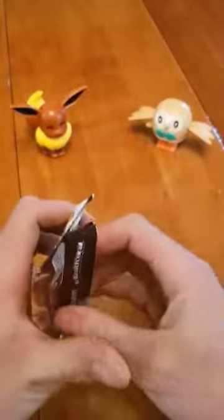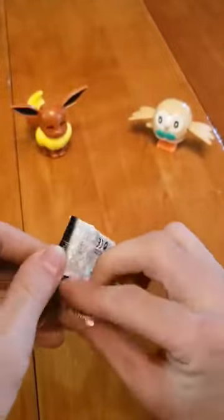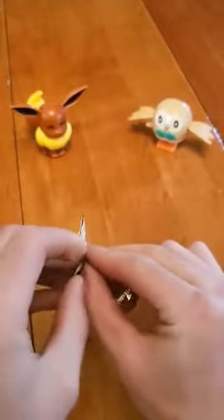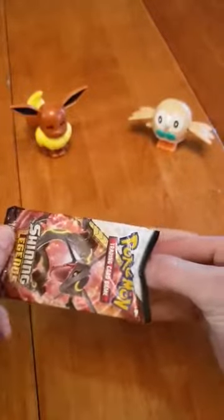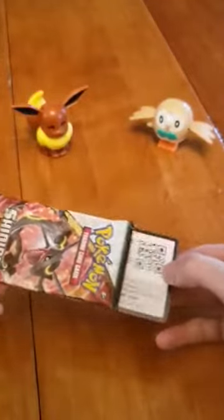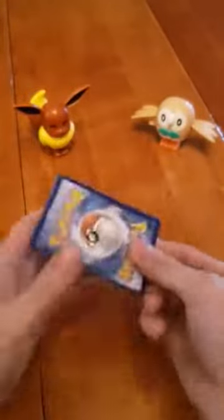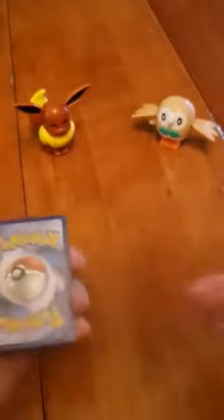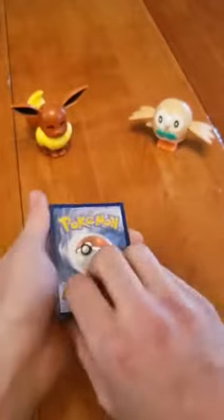I haven't opened these packs before and, as you guys probably know, I do like keeping my pack art. So we're going to try and get this open while saving the front of the pack. I don't know what the card trick is for these packs, so we're going to open this up and find out. If you want to put in your guess on the energy — I'll throw the pack back. Code for you guys. We don't know what the card trick is, so we'll just guess the energy. I'm going to guess dark energy and Gordon will go with fairy energy.